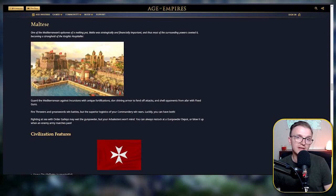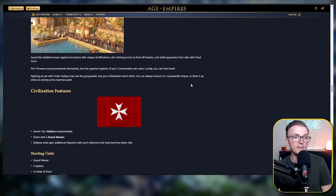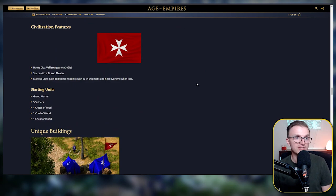Let's jump into the unique features, units and buildings for the civilization. I'm not going to touch upon this too much — I want to get into the build order deck and also the casted replay as well for you guys. So let's jump straight into it and we can see, if we scroll down, the Civ features here.